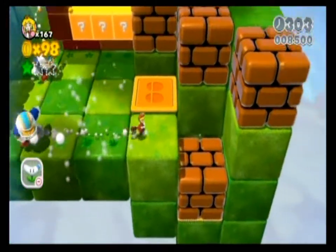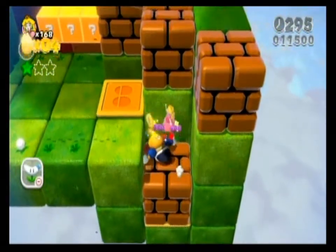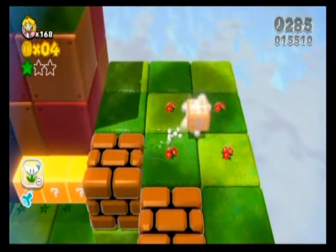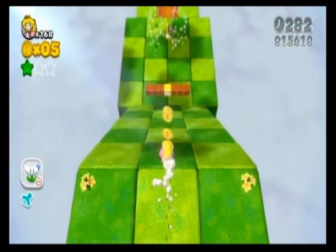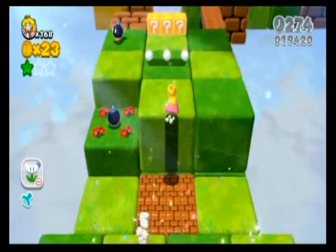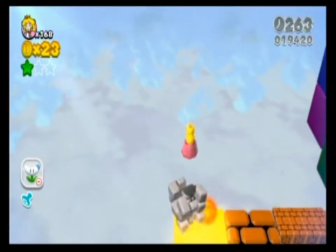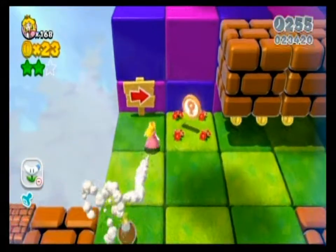We'd wonder how one would actually get to such a thing. Let me just hold the ground-pound button down, I guess. We move on to the second half of the level, not having to worry about any sort of specific green star or stamp. So there's the second green star — Peach comes in handy once again.